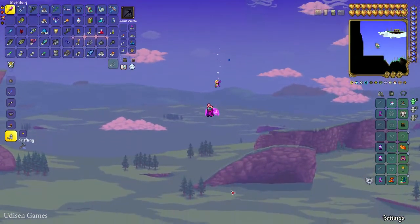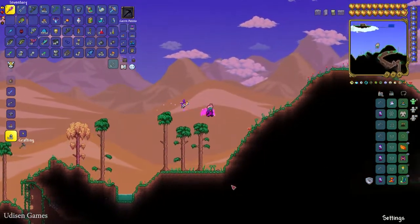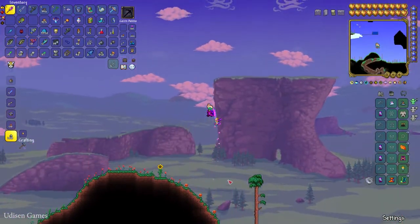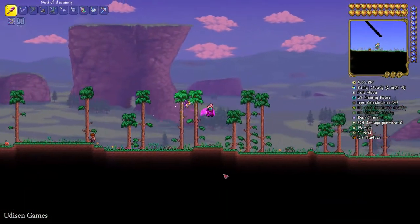There's only desert under this sky island — that's no good. But here, it's forest under the lake, so I chose the right place and everything works. Thank you for watching, see you soon.